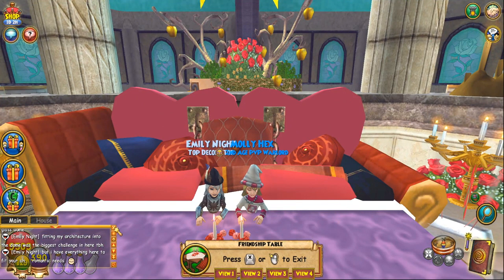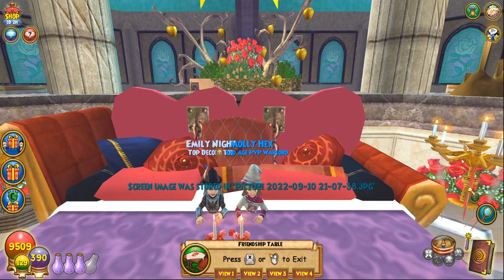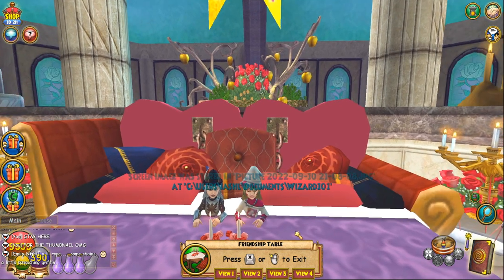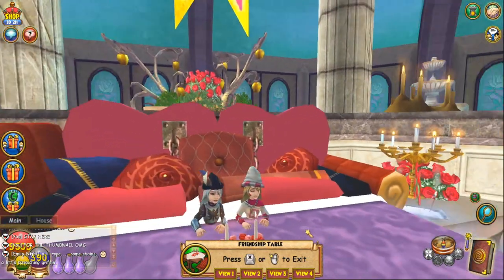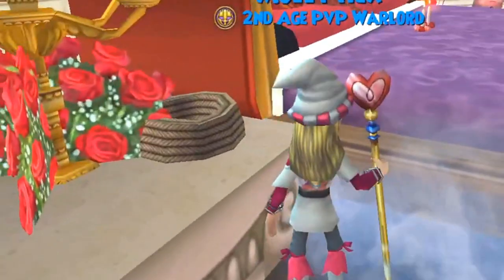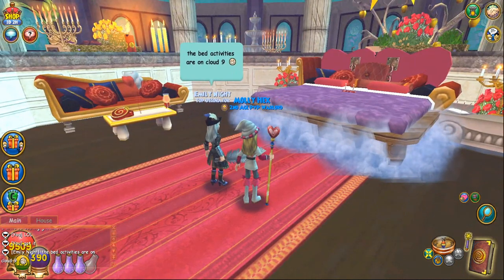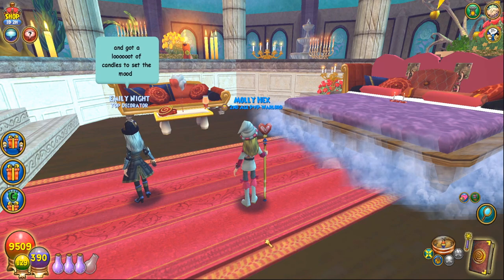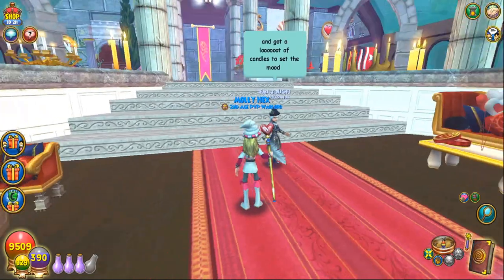Look at us in bed together! The way that this is gonna probably be the thumbnail. A little rope, some chains, a little screeching griffin. I think we know what this bed is for, and I think we know what those chains are for too. The bed activities are on cloud nine — get it? Cause they're on a cloud. And a lot of candles to set the mood. Like, a ton of candles.